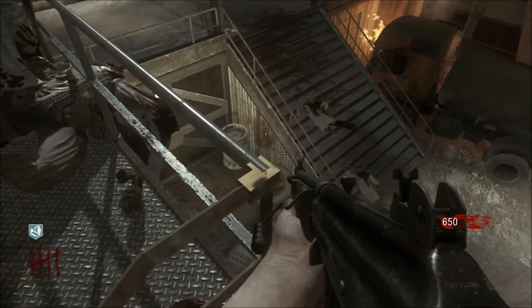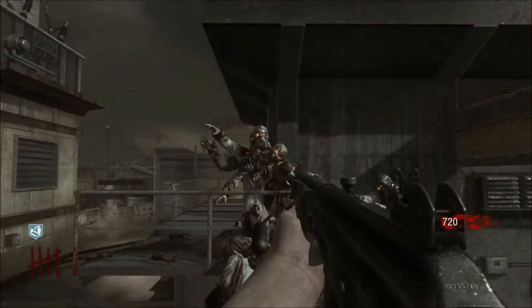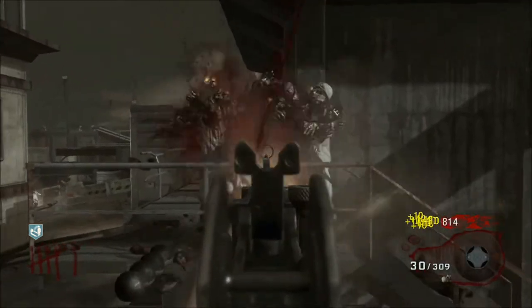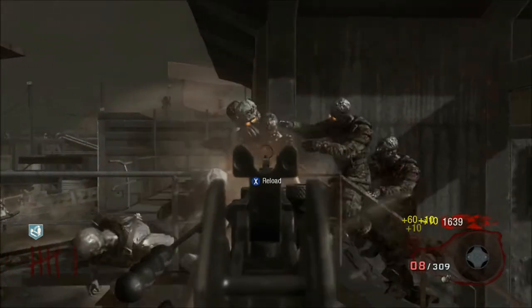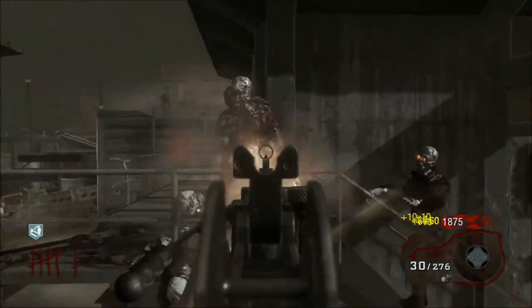Line yourself up the way I do — make sure you don't fall off because it is quite easy to fall off. When the zombie is about halfway up the stairs, just knife, and hopefully it puts you onto the invisible barrier. The zombies will start piling up in front of you. Get back and stand on top of those tires.